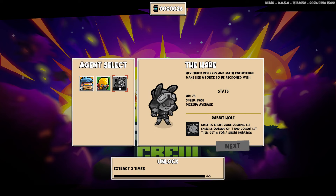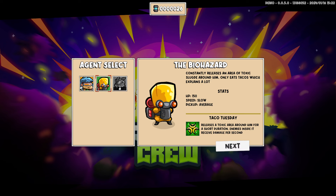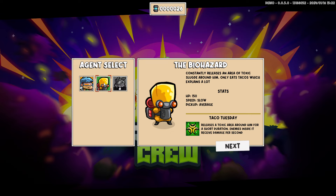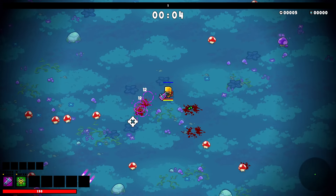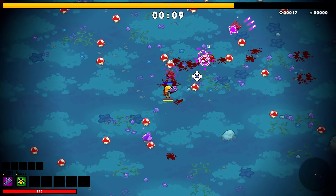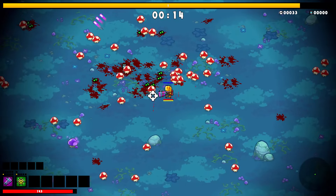I've unlocked two characters. I'm not going to play enough to unlock the third character because I'd have to extract three times and I haven't been able to do that. Each character does have a specific attribute that can make them a bit better. I like the biohazard character — they're pretty good. I've unlocked a couple of weapons and I really like the skull piercer. I'm just going to jump in and play; I like this weapon because it can shoot through multiple enemies.